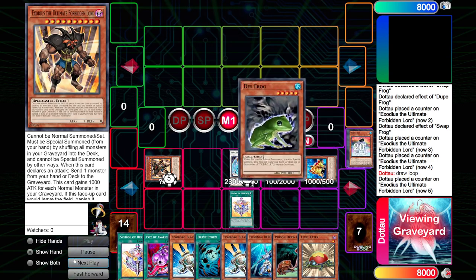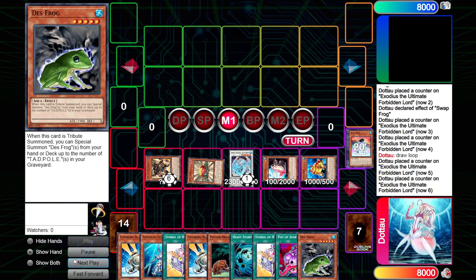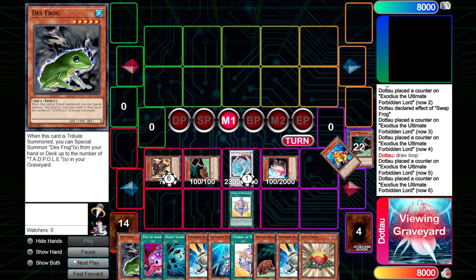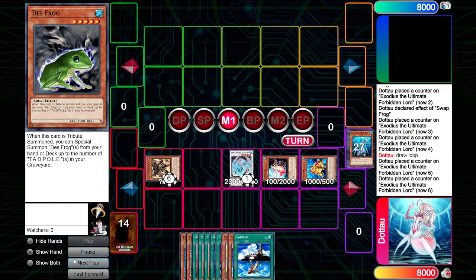Another thing worth mentioning: Brio should be level five if possible. Every once in a while you need to eat Brio down twice to level four, but you're going to lose that advantage later on if you try to plus one again off Brio. So just leave it at level five.